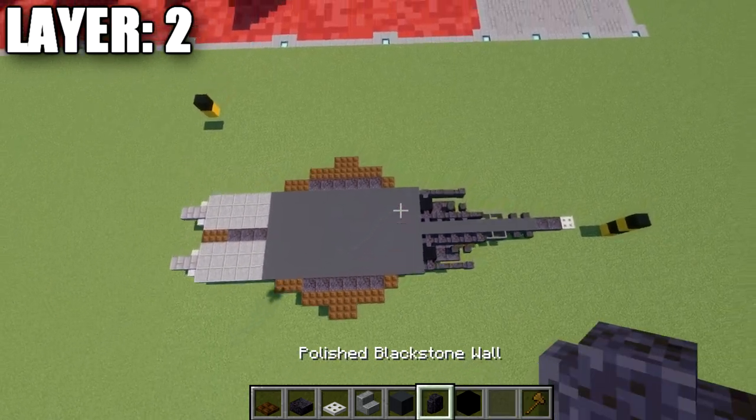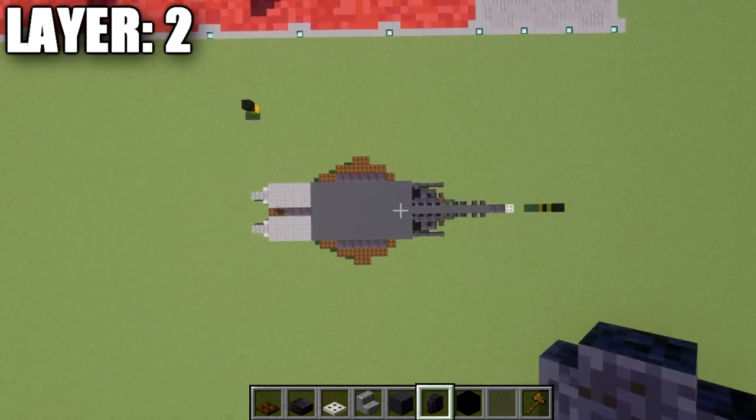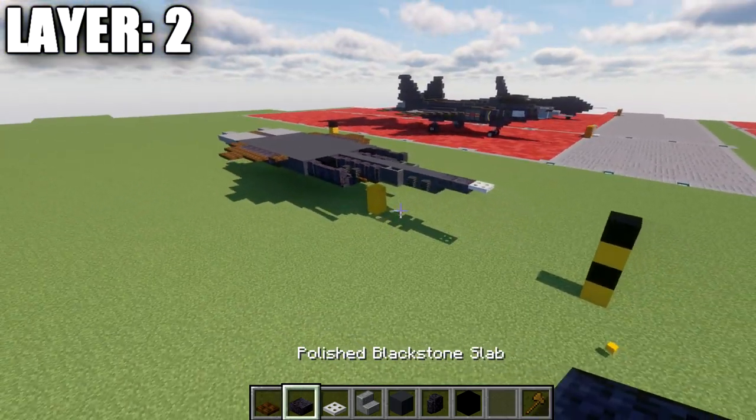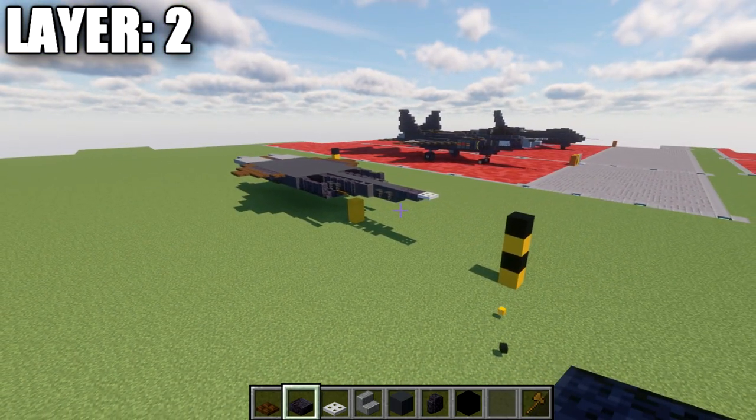Once that's all complete, here's the top-down view of what layer two should look like. With that done, let's move into layer three.